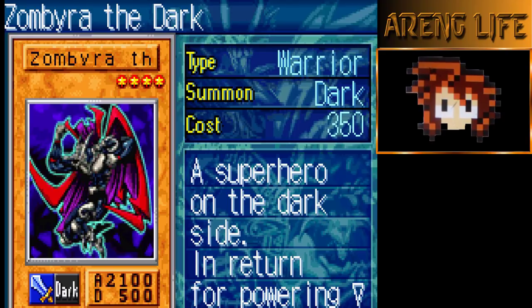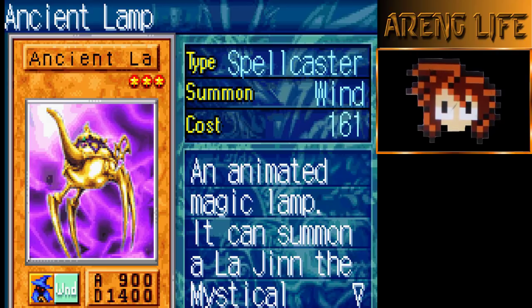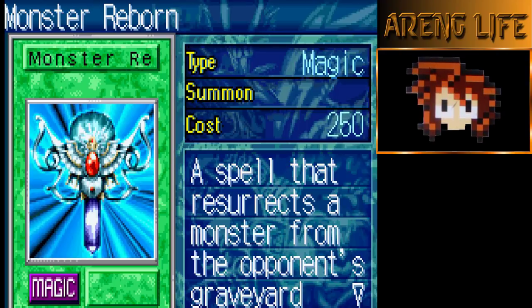Three copies of Zombie of the Dark. This guy has a pretty good ability — you summon him, he destroys something, and you get attack reduction. Three copies of Ancient Lamp — you summon it, activate its effect, and get a free La Jinn the Mystical Genie of the Lamp. La Jinn can actually attack. In the dark field spell he comes out with like 2300 attack — really nice. One copy of Monster Reborn, basically revives a monster from your opponent's grave — really good for tribute plays.